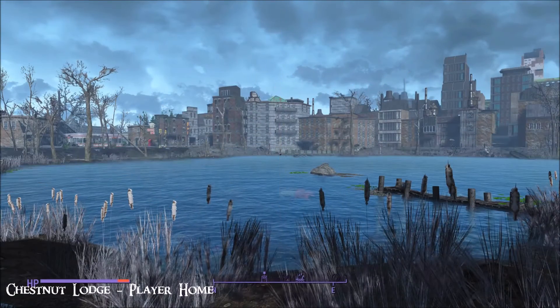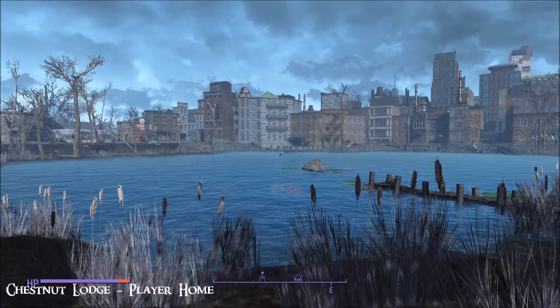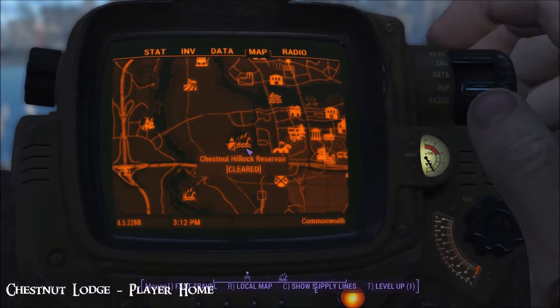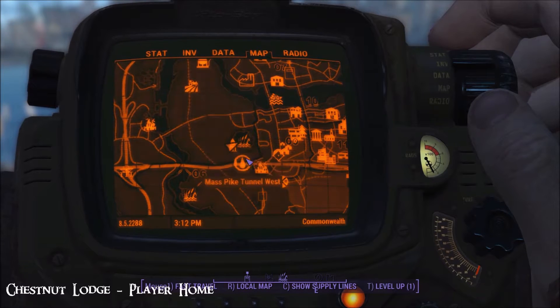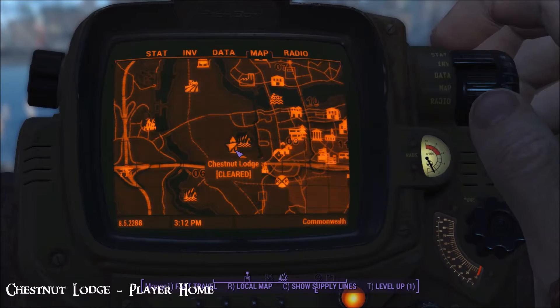Hi everybody from a beautiful day in the Commonwealth. Today I'm looking at Chestnut Lodge, a player home by Eleonora. I'll show you where we are on the map — we're at Chestnut Hillock Reservoir. There's the Mass Pike Tunnel West, so just find it and move in.